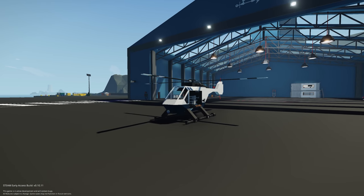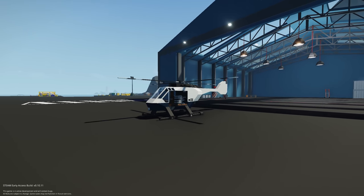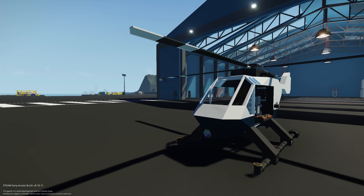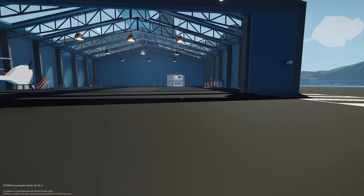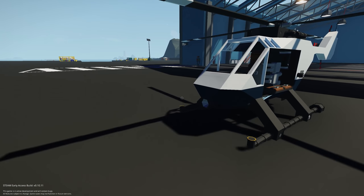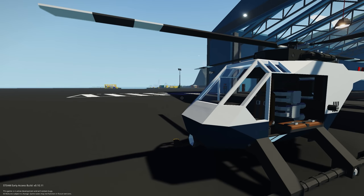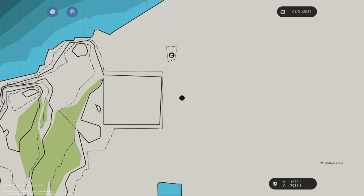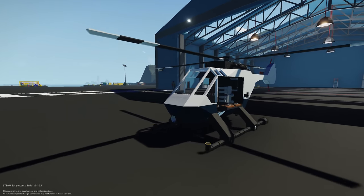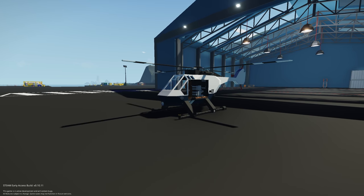So to get started, the first thing that inspired me to build this is that on dedicated servers we have a few helicopters already built and placed out. People join the server, fly these helicopters around, and then decide they want to disconnect. The major issue is that when they disconnect, these helicopters stay out in the world. There's no way of getting them back because they were spawned in using a mission — you can't actually return them to home.